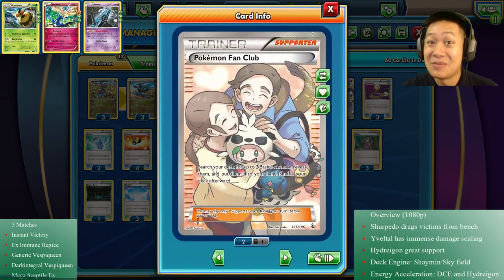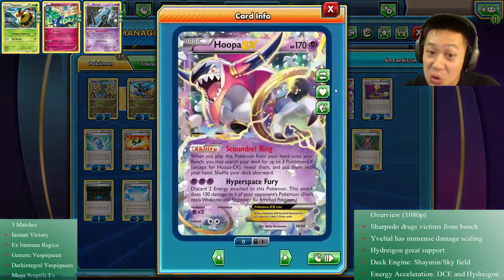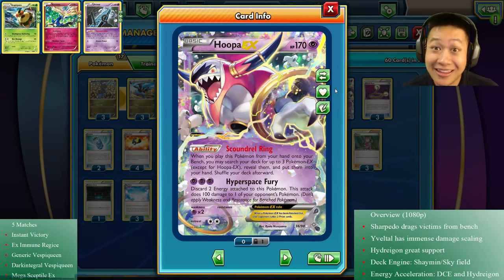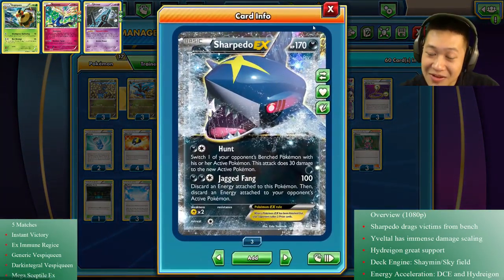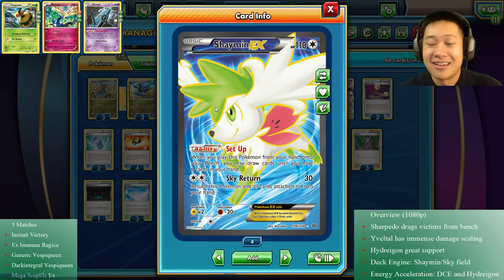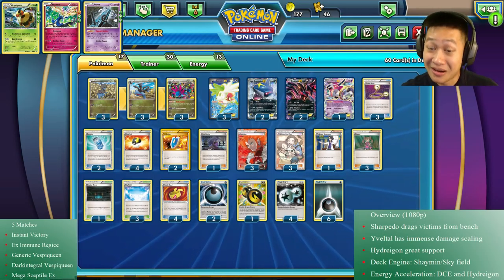Play Pokemon Fan Club, grab out Dino which becomes a Hydreigon, then grab out Hoopa. He's a Pokemon but he's really for his ability. You grab three EX Pokemons of your choice, put them into your hand - you're going to grab Veltil, you're going to grab Sharpito, and you're going to grab Shaman. Shaman is like Bianca EX - you just play it down from your hand onto the field and you can draw up to six cards. He pretty much gets you all the Pokemon you need and six more cards.